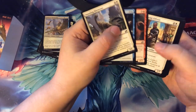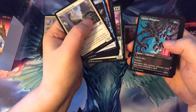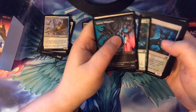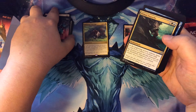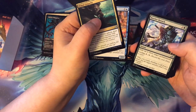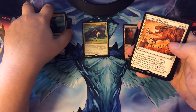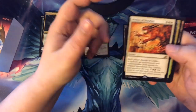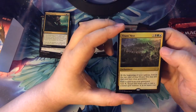So we got our commons again. Oh, another alternate art Cavern Whisperer. Uncommons: Primal Empathy, Avian Oddity, Barrier Breach. And then our rare is going to be Mythos of Snapdax. And we also got a foil in this one — a foil rare for Titan's Nest.